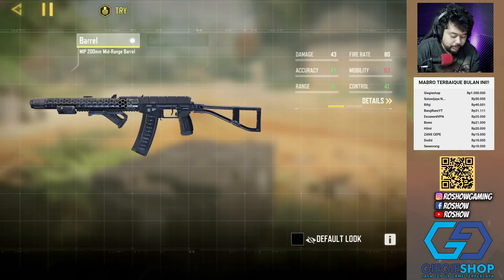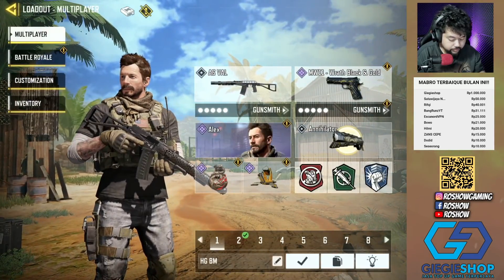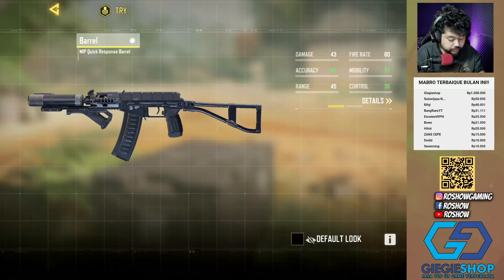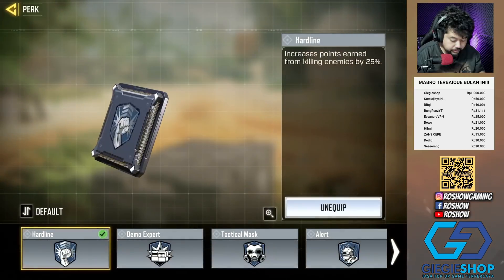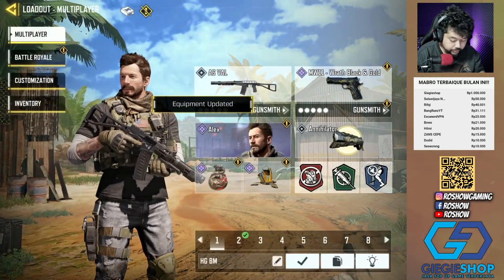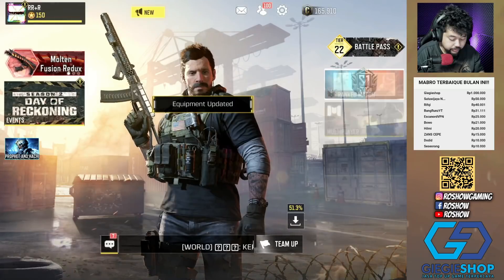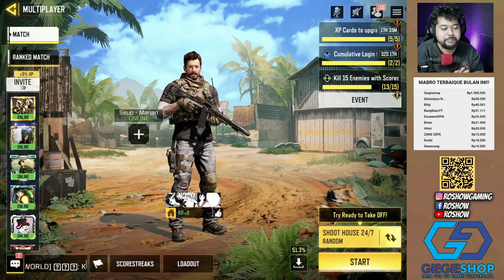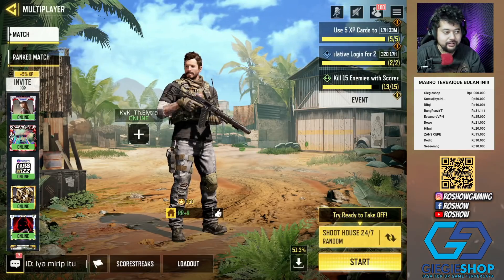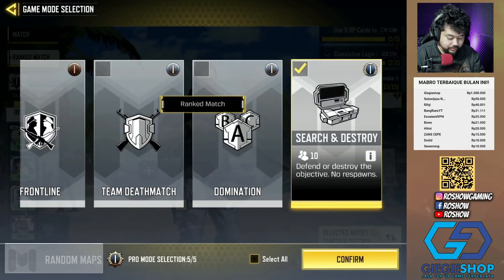Karena gue mau nyoba buat si Asphalt jadi Rusher dan Asphalt jadi Semi Rusher. Yang gue ganti sebenernya cuma mid-range barrel-nya aja, karena ini berpengaruh banget buat Rusher. Ada MIP quick response barrel — ini ningkatin movement speed dan ADS time, dan movement-nya ini kenceng banget. Mungkin ntar cocok Asphalt ini dipakein buat Tough ya, biar lari cepet buat awal-awal game. Oke, gue save dulu attachment-nya, terus gue main SND aja, biar lebih berasa ngeras dan support-nya.